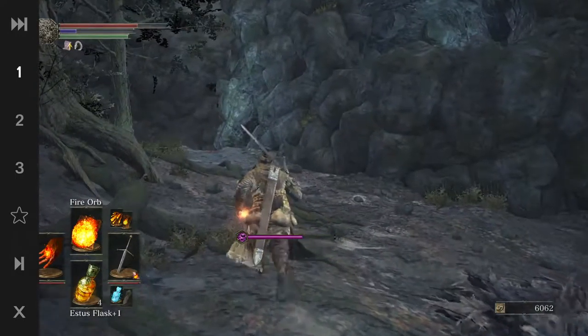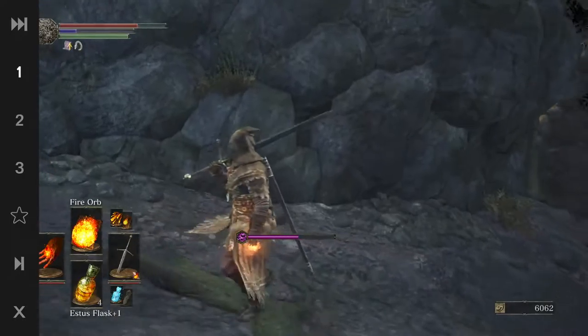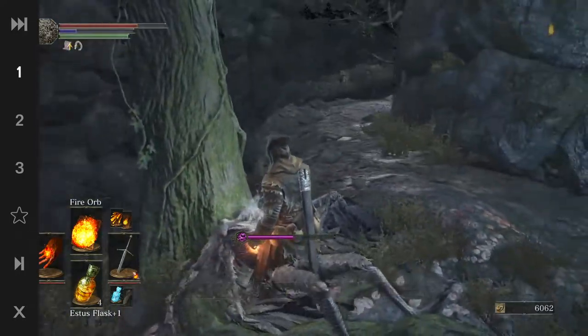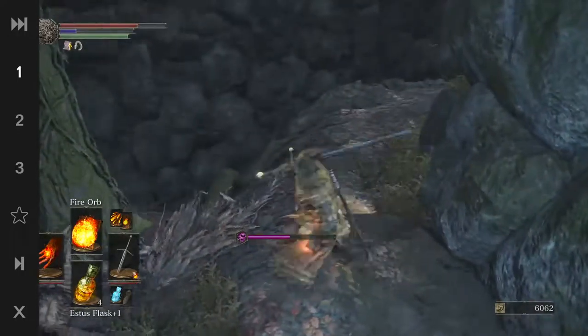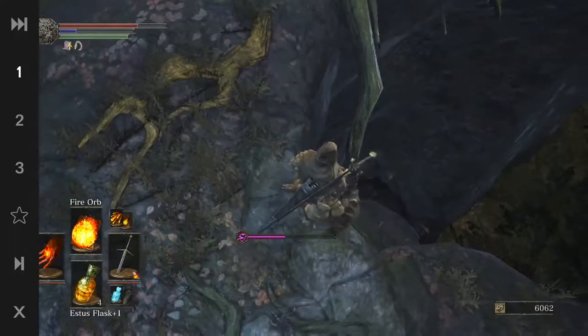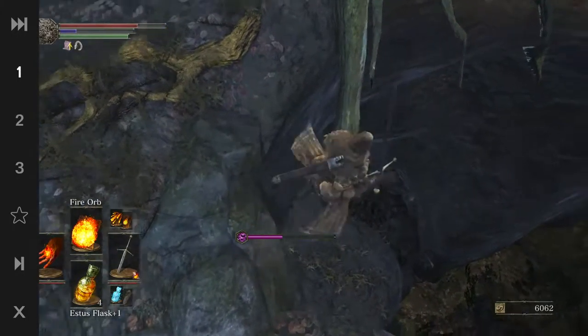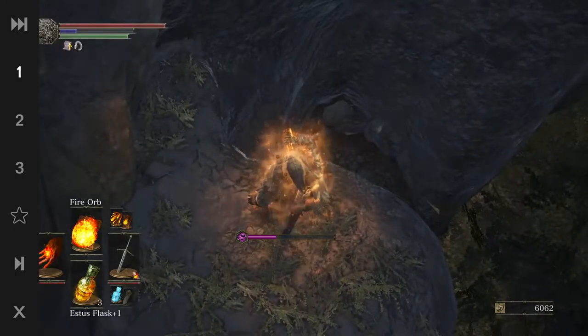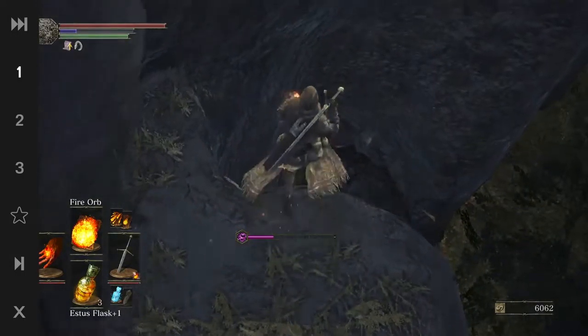There's actually a bird up top. We can jump down — grab this hollow gem. You can go around this way but you can also jump down here. Our claymore is plus three now.